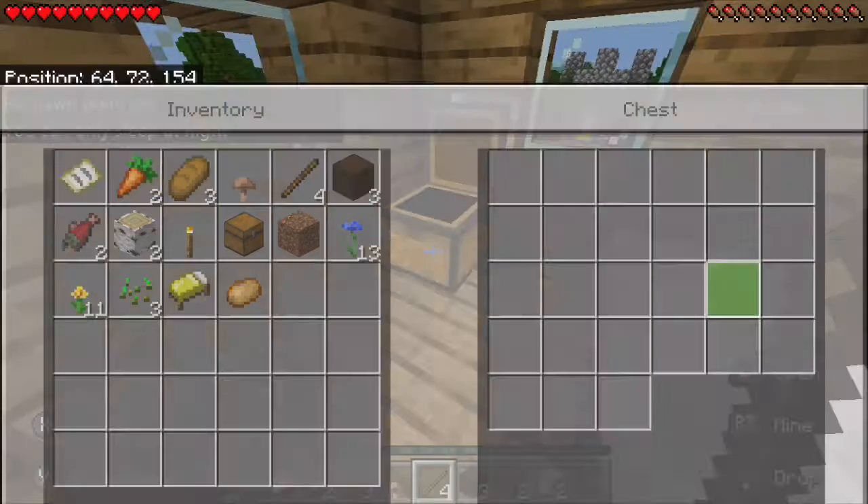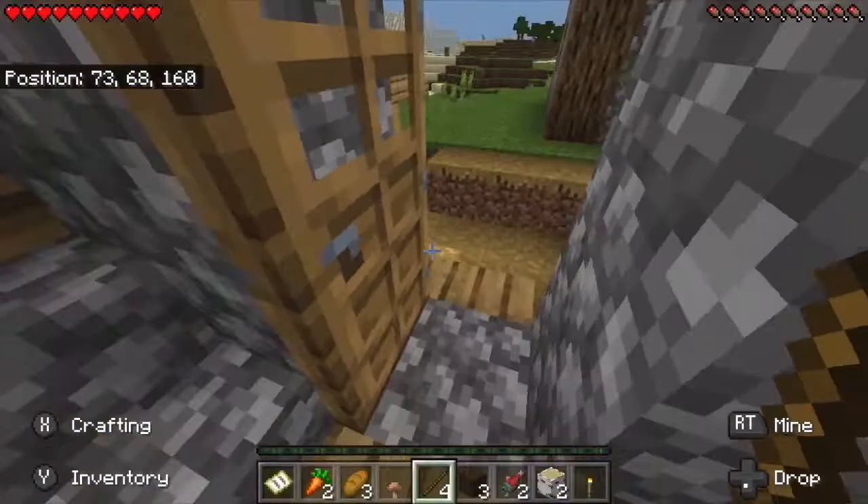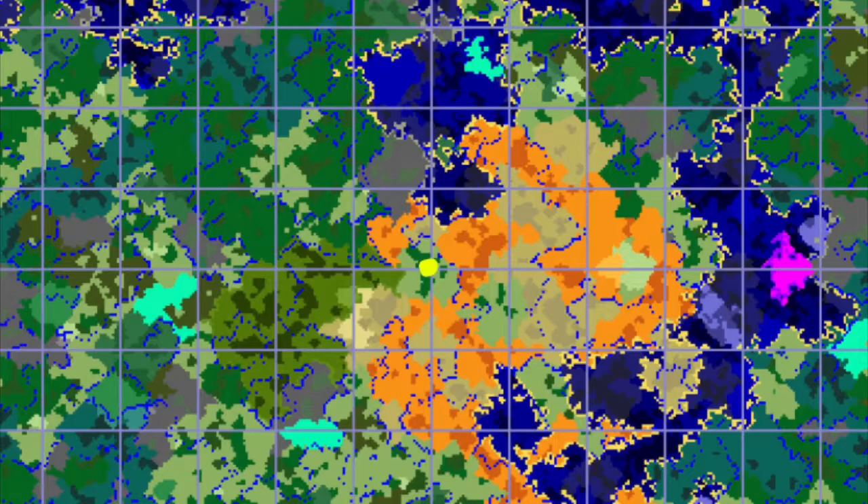So I'm gonna show you a picture of the map now and talk to you about where I plan on settling and what I plan on doing. This is the map of the world that we are in, and this yellow dot right here is our spawn area. Now this next yellow dot over here in this pink island is where I want to create our first base. I don't know what I'm gonna build yet, but it's gonna be good.